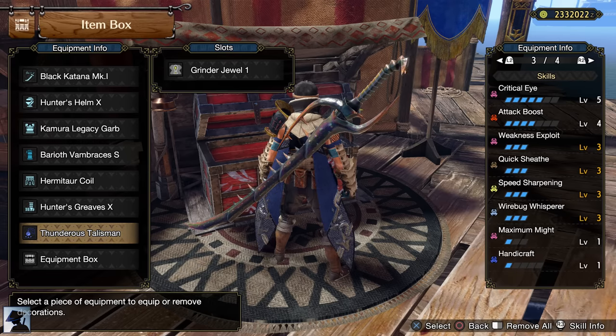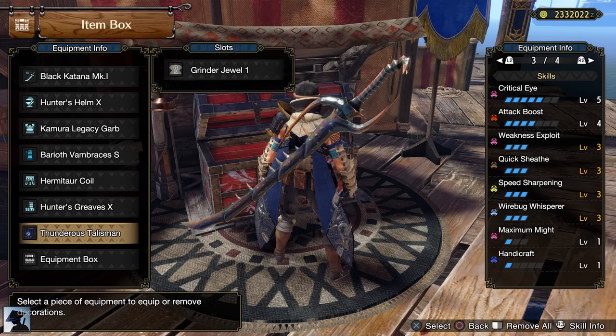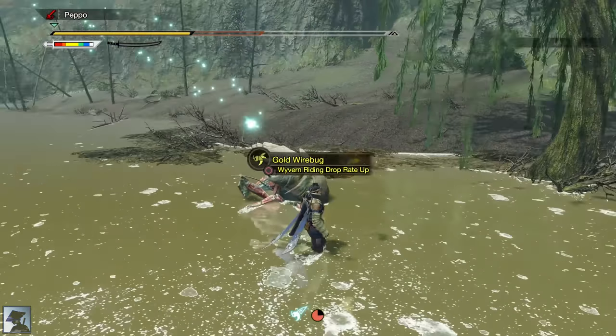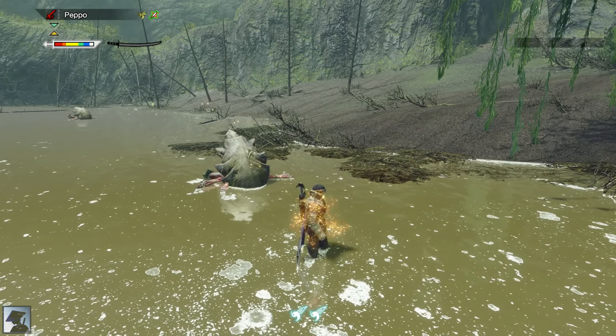You need one Wirebug Jewel to reach Wirebug Whisperer level 3, one of the most important skills after Capcom nerfed the Longsword by increasing the Helmsplitter's cooldown by 60%. Moreover, since Helmsplitter's damage also got nerfed and the Sacred Sheath combo has been added, Sakura Slash is much more frequently used and thus we absolutely need a way to reduce the Wirebug cooldown. All these nerfs were already included in the console version released at the beginning of this year. Wirebug Whisperer is the only skill that can reduce the Wirebug cooldown at this point, but during quests don't forget you can pick the Gold or Ruby Wirebugs scattered on the map to reduce the cooldown even further.